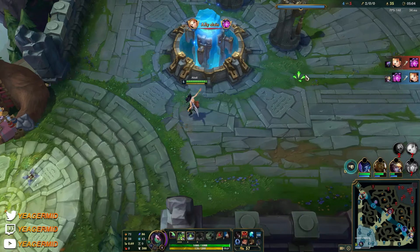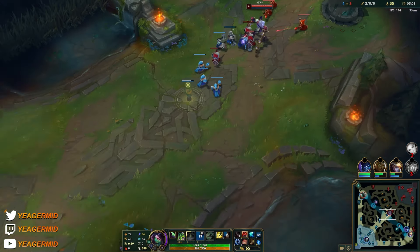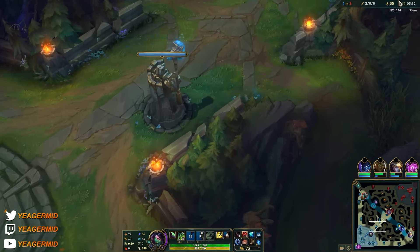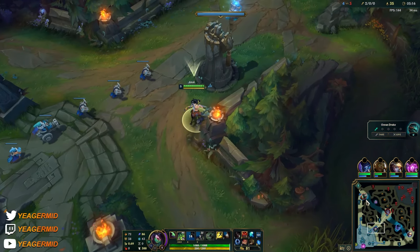Getting the boots as well. Just use these abilities to get back to lane a little bit faster — it could make the difference between you getting a cannon minion or not. Just use whatever you have that is not some super important ability with a super high cooldown.